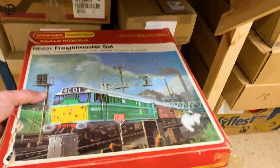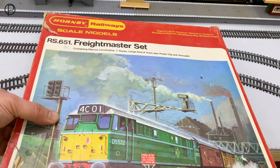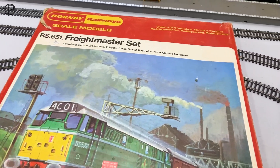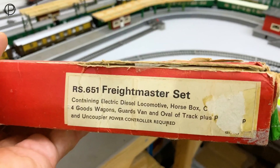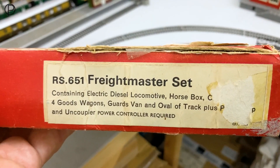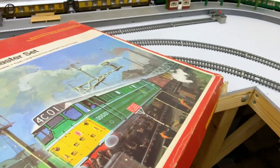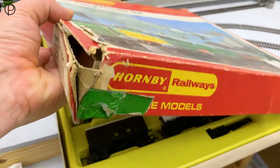Let's just have a look at this box. I know I showed this in an earlier video last year. So this is a late version of the Freightmaster set - it's an R651. It became R651 in 1970, prior to that it was RS51 coming along in 1964. The 6 denotes the change to System 6 track. There's a little bit of tearing where the sellotape's been put on to repair the box. Containing electric diesel locomotive, horse box, four goods wagons, guards van, oval of track, and an uncoupling ramp - power controller required. And it's been rather stylishly repaired in the past with what looks like green tape - somebody's been fairly enthusiastic with tape.